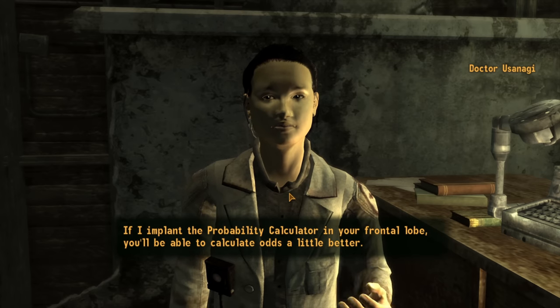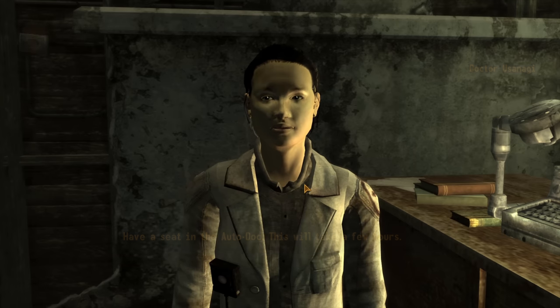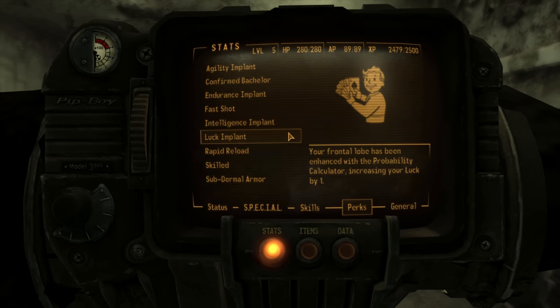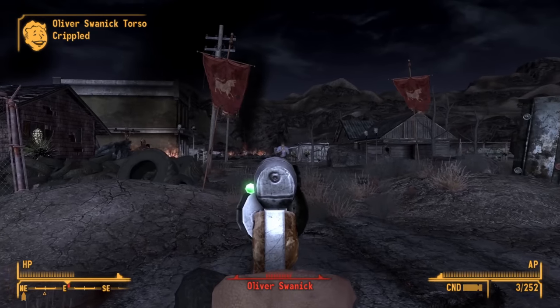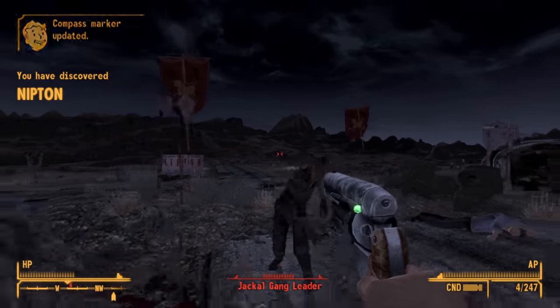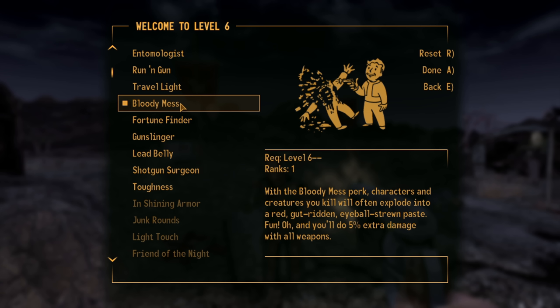With 30,000 caps it's straight to the New Vegas Clinic for implants: +1 Agility, Endurance, Intelligence, and Luck, plus the Subdermal implant for +4 armor — quite the upgrade for meta-human Yosemite Sam. It's then time to go back to Nipton, where we kill the annoying lottery winner and the Jackal gang leader. We level up and go for more Guns and Survival, and for our perk we take Bloody Mess — all damage increased by 5%.